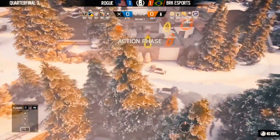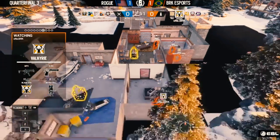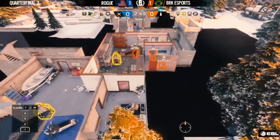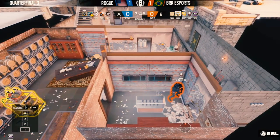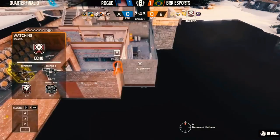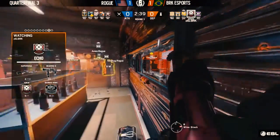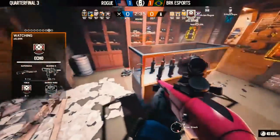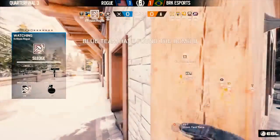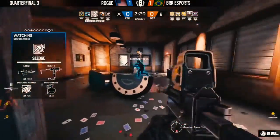BRK has effectively nullified the lack of a Thermite as a bad thing by opening up that closet wall. Now there are two different approaches — obviously some teams choose to open up the closet, some choose to fully reinforce it. The reason you would open it is because Zig, as you can see, is using the primary shotgun on Echo. He can hold that so easily with an Echo drone and a shotgun — he's got everything in his favor. Peeking around that corner, even a millisecond of peeker's advantage is going to allow him to get a simple one-tap kill with that shotgun.